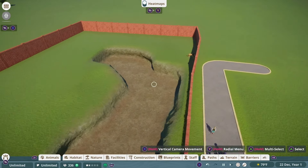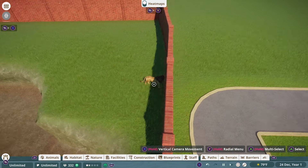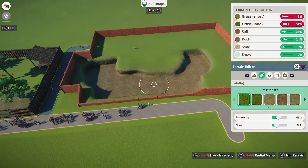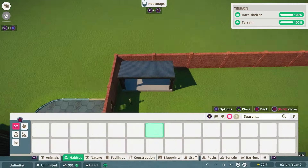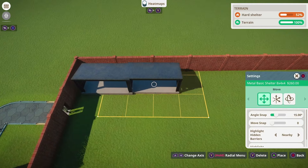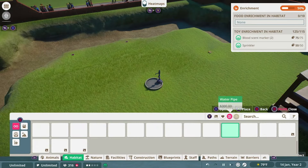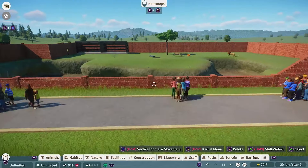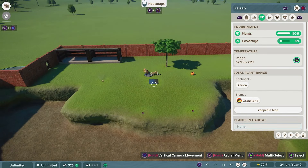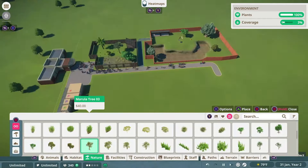Even if the lions can go down into the pit, they cannot escape the barrier because it's brick — an extremely strong material. Now that's done, we do the exact same thing as before: add hard shelter, enrichment, and plant life. This is consistent for every exhibit you ever build. The tricky part is mixing up where things go and making sure it all looks nice. This exhibit looks quite a bit nicer than our last one, and I think the lions would agree.